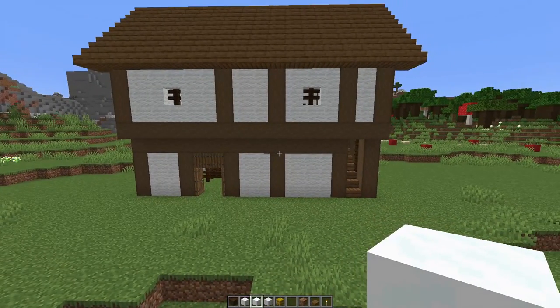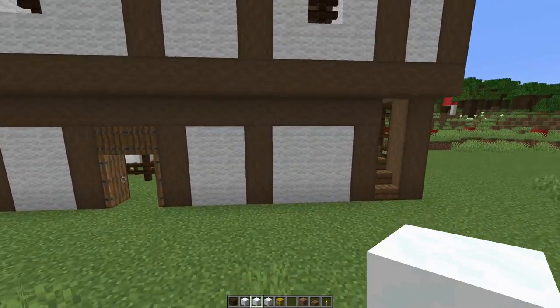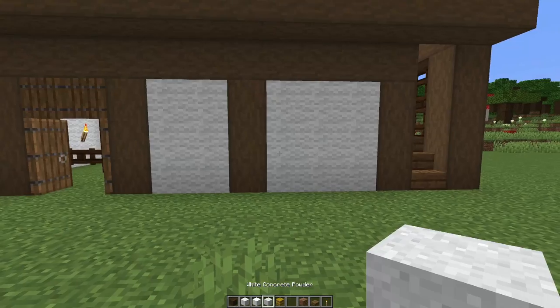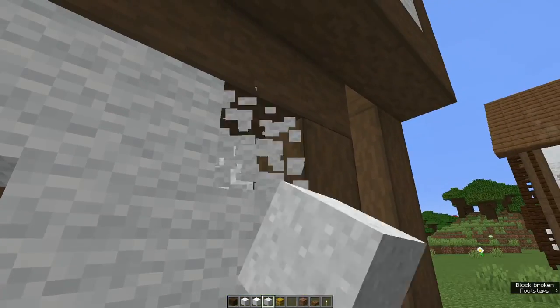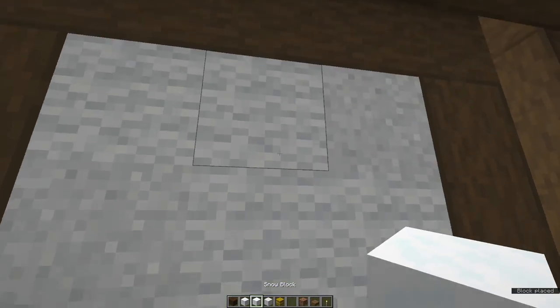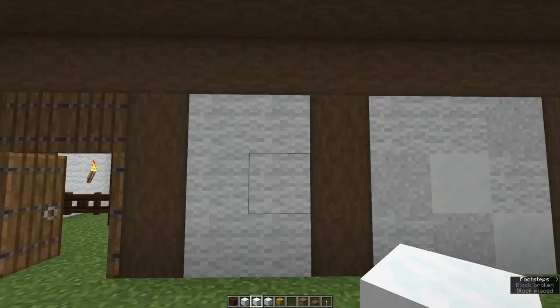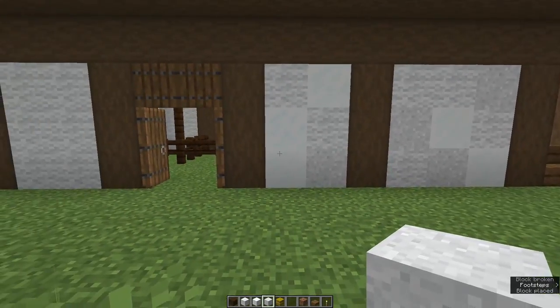You can either leave it with plain wool for a basic texture on the walls, or fancy it up. If you're going to texturise it, I advise snow blocks and white concrete powder. Just go around and randomly knock out some blocks, put some of the others in their place. Don't go overboard, try to avoid patterns, and just play with it until you're happy.